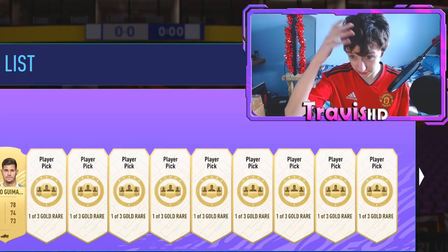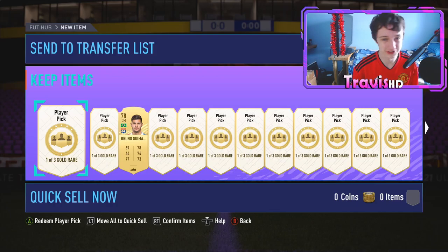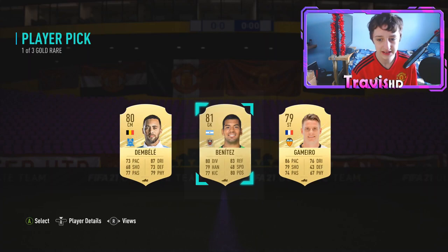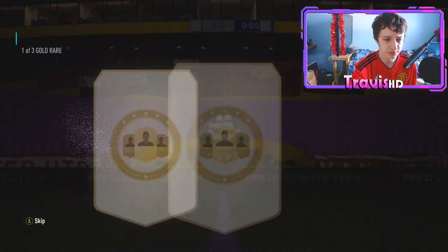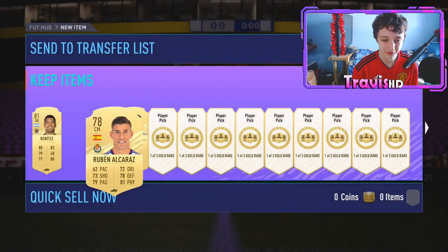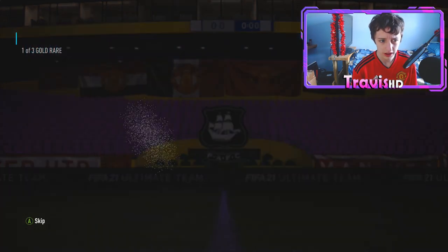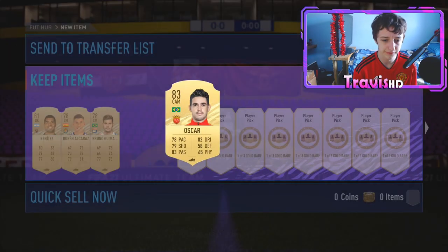Just ignore the absolute mess — sorting it out, ready for Thursday rewards. For the second player pick, I'm going to choose league and players because they're usually worth more when upgrade SBCs come out. I shouldn't be getting too many duplicates since I've rinsed my club. Third one's not the best — 22 more to go. Fourth pick, this is the biggest amount of packs I've actually stacked on FIFA — we'll take an Oscar there, very nice.